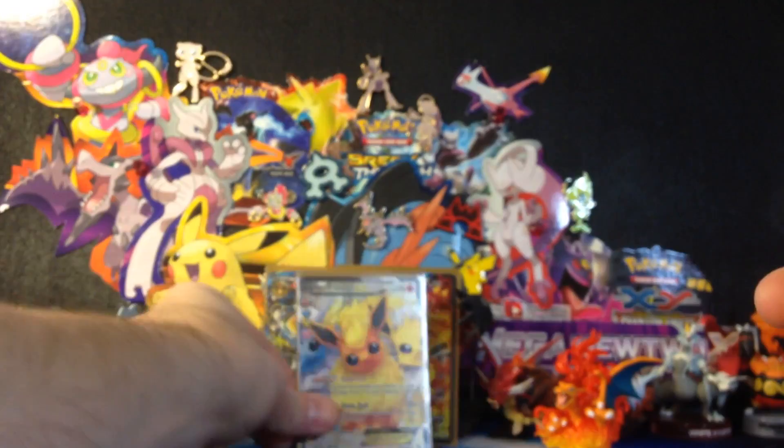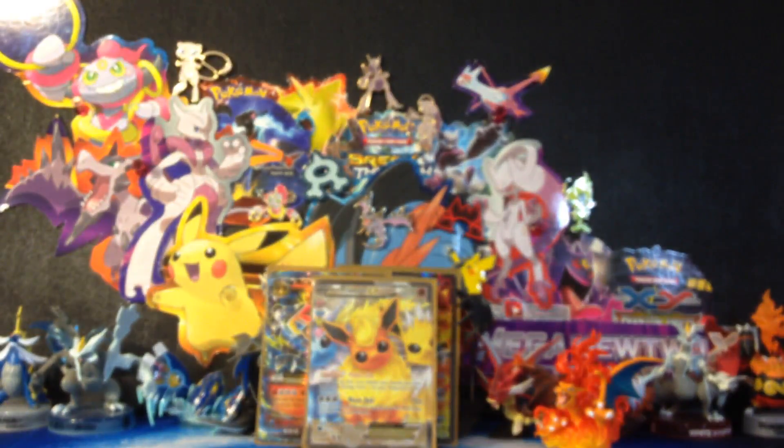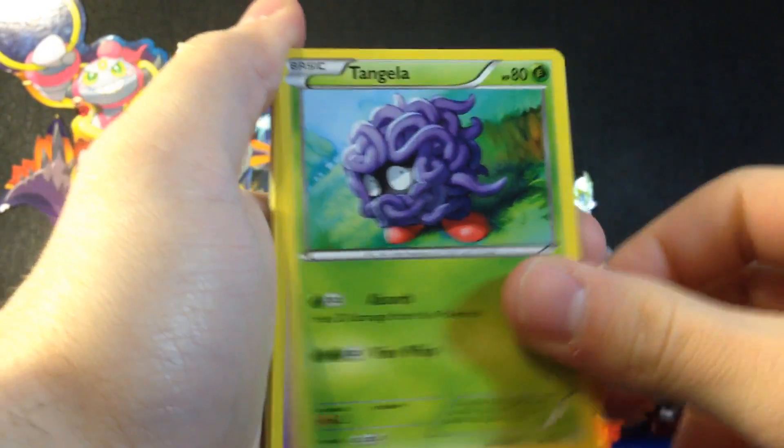Oh my gosh, I'm getting speechless because the pulls are just so amazing. I still have two packs. Blastoise is up next. Man, amazing. Can Blastoise bring something amazing also? Tangela. Ghastly.